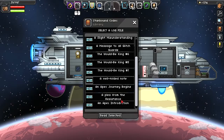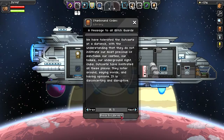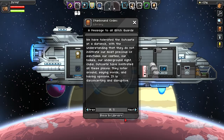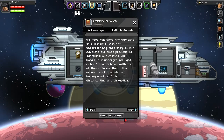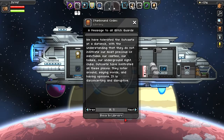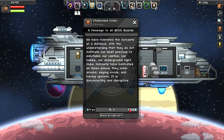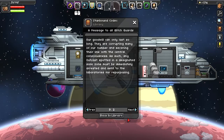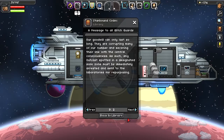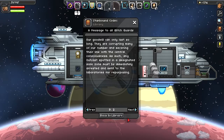Message to all glitch guards — one we haven't read yet. 'We have tolerated the outcasts at a distance with the understanding that they do not infiltrate our most precious sanctums — our castles, our homes, our underground fight clubs. Outcasts have infiltrated all these places, loitering around saying words and having opinions. It is disconcerting and disruptive. Our goodwill can only last so long — they are corrupting many of our number and severing their link with the central consciousness. Any outcast spotted in a designated safe zone must be immediately arrested and sent to the laboratories for repurposing.' So they are basically the Borg.